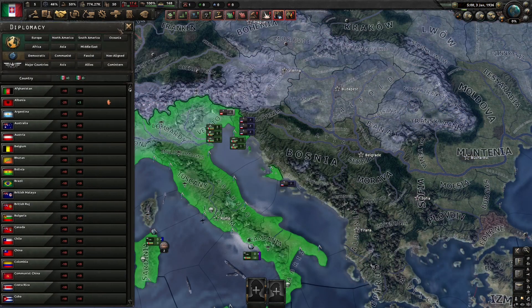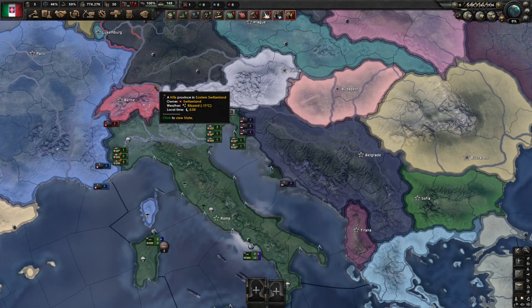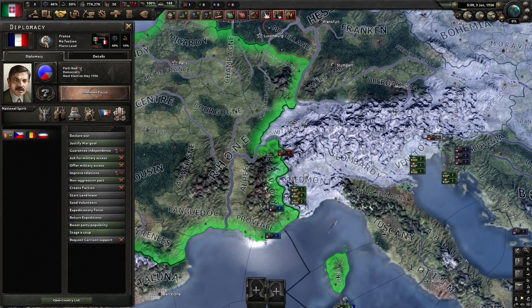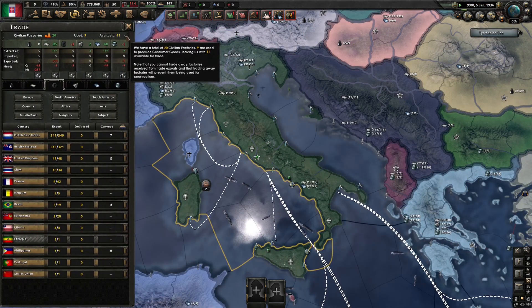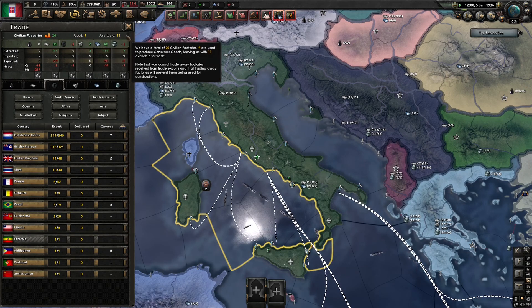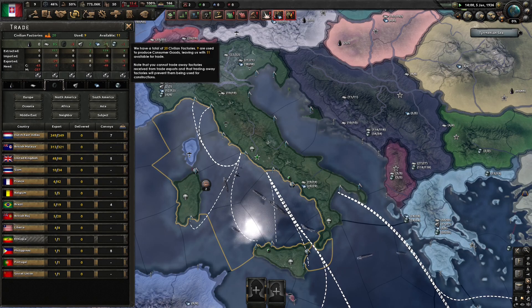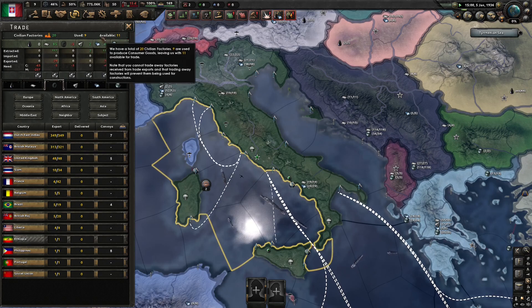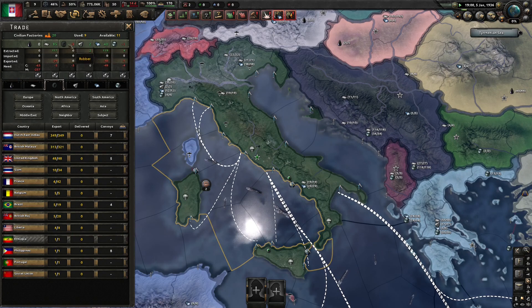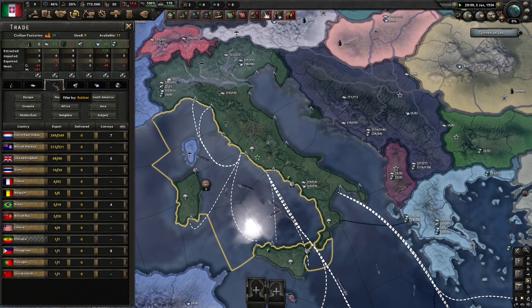Next is the diplomacy menu — to be honest, you can mostly ignore this one. A much easier way of interacting with other countries is to left click on them to deselect any units, then right click, which will bring up their diplomacy profile. This is where you can declare wars, join their faction, or send volunteers. Next is the trade menu, which is super important for your production. At the top it will show you how many civilian factories you have available for trade. If you need a resource like rubber, aluminium, or oil, you gain it and the country you trade with gains one of your civilian factories until you cancel the trade. The main thing to keep an eye on is if any of your resources are in the negative — you want to trade that resource. When your resources are green and in the positive, then you're maximizing your production.